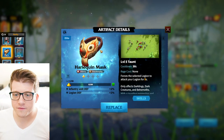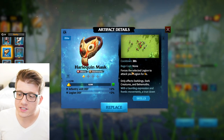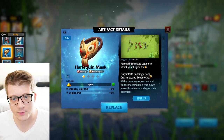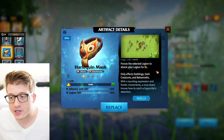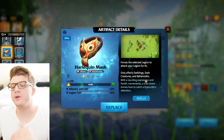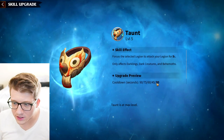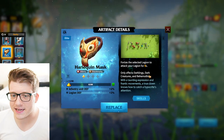Finally, the Harlequin Mask is an elite artifact with a really unique use case — it forces the selected legion to attack your legion for five seconds. It's only usable against darklings, dark creatures, and behemoths, but it's essentially a taunt like in an MMORPG. This is very good for behemoth raids since you want the most tanky players — infantry — absorbing the hits. It has a 30-second cooldown and gives infantry defense to make you even tankier.